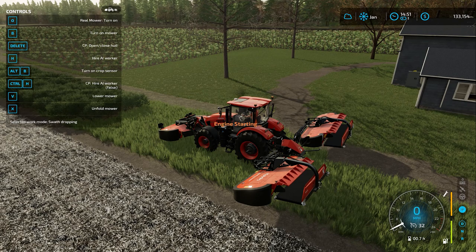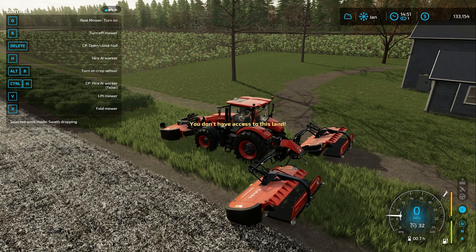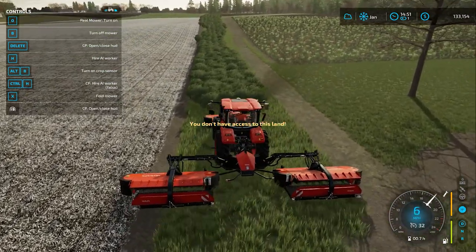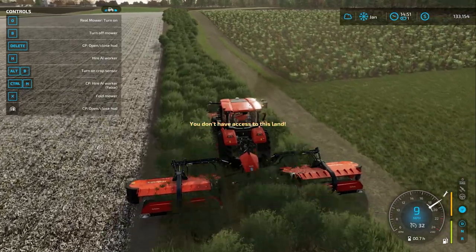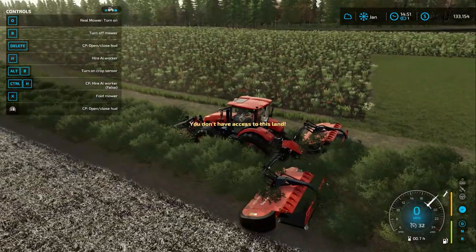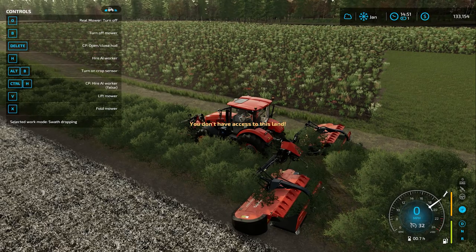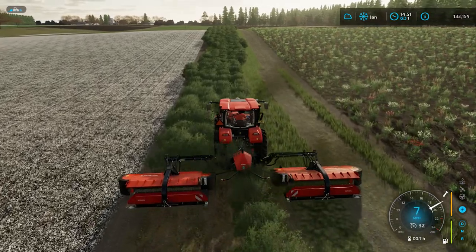So let's fire this puppy up. We are going to lower the rear and fire it up, lower the front and fire it up. And of course, immediately we are presented with: you don't have access to this land, you can't mow here — no grass, no bushes, things are just not working for us. But if I turn on the Real Mower Mod on the front, then go to the back and turn on the Real Mower Mod in the back, you'll see things start to change a bit.